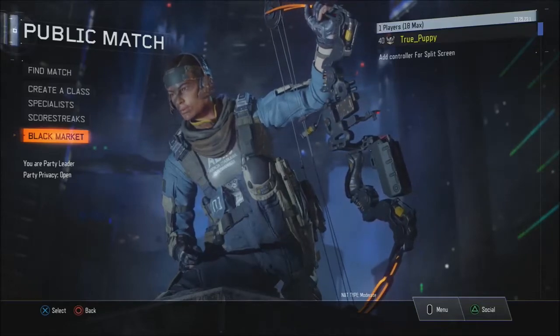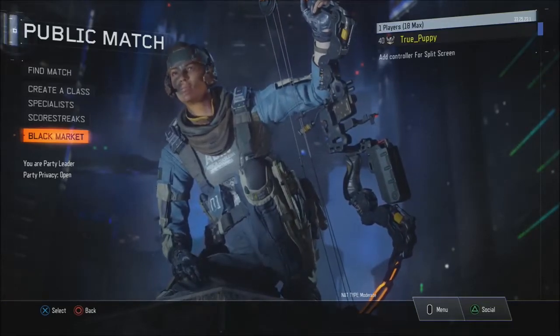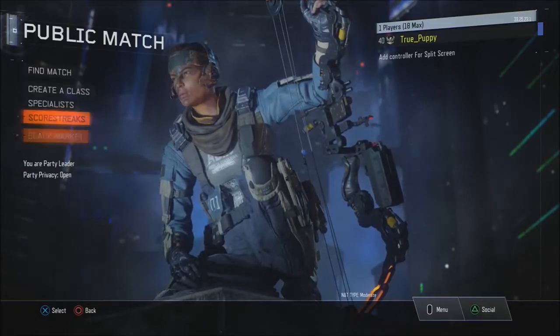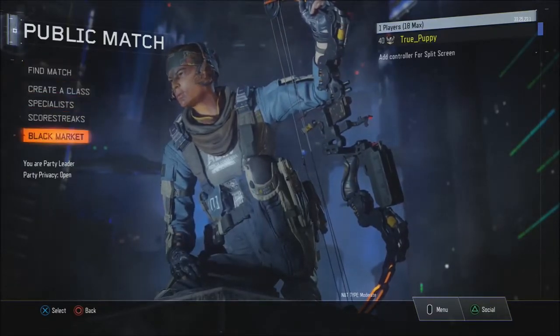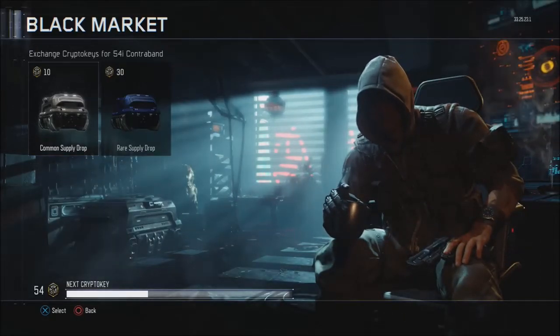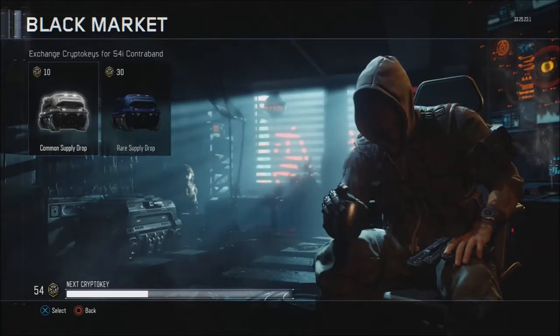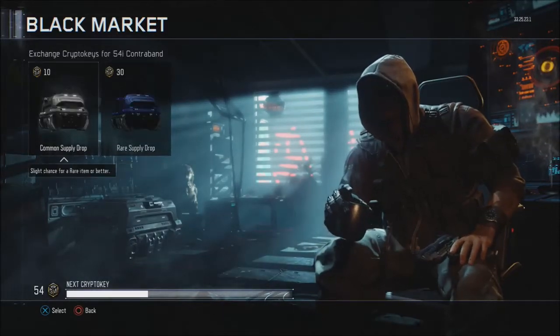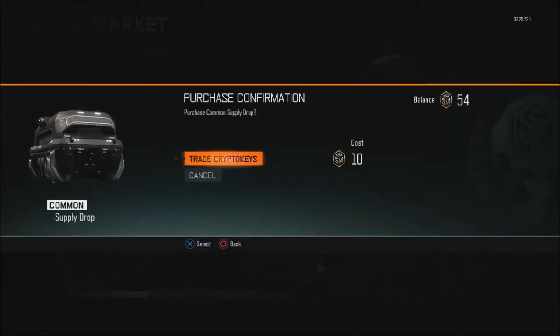What's up guys, it's True Puppy here bringing you guys another video. We're playing some Black Ops 3 and we're on the public match menu. We're gonna go to the black market. I have 54 crypto keys, so I thought I would do a supply drop opening of five common supply drops. I guess we'll just hop straight into it with the first one.